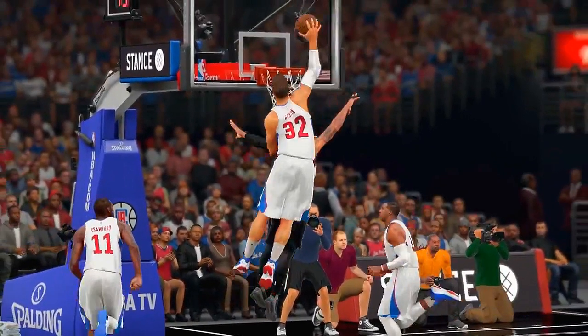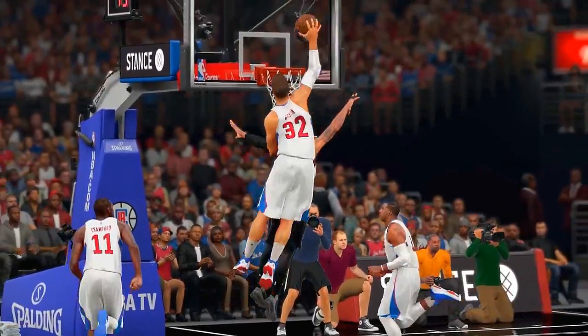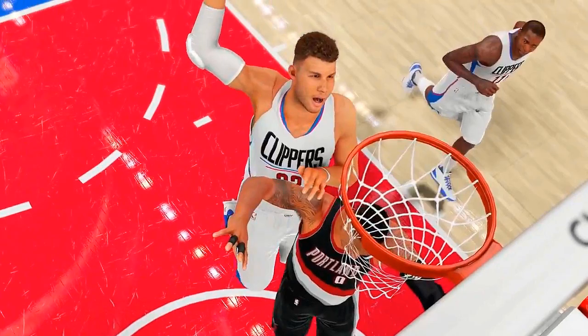Next, we're going to talk about this dunk animation — posterizing. Posterizing is hella fun in 2K, but at the same time, when you get goofy animations like this right here, you have to question why this is in the game. Damien Lillard is getting pushed out of the way by Blake Griffin, and at the same time Damien Lillard is facing the wrong direction. Because in Pro-Am, people are going to be running straight down the paint holding turbo, and this animation is going to kick in — it already kicks in in 2K15 at the rec. People are going to be spamming the hell out of that.